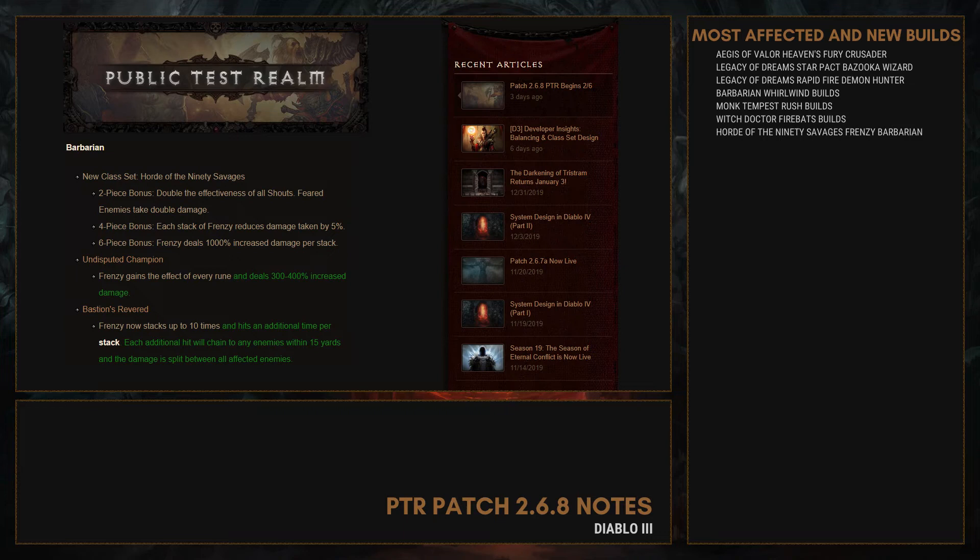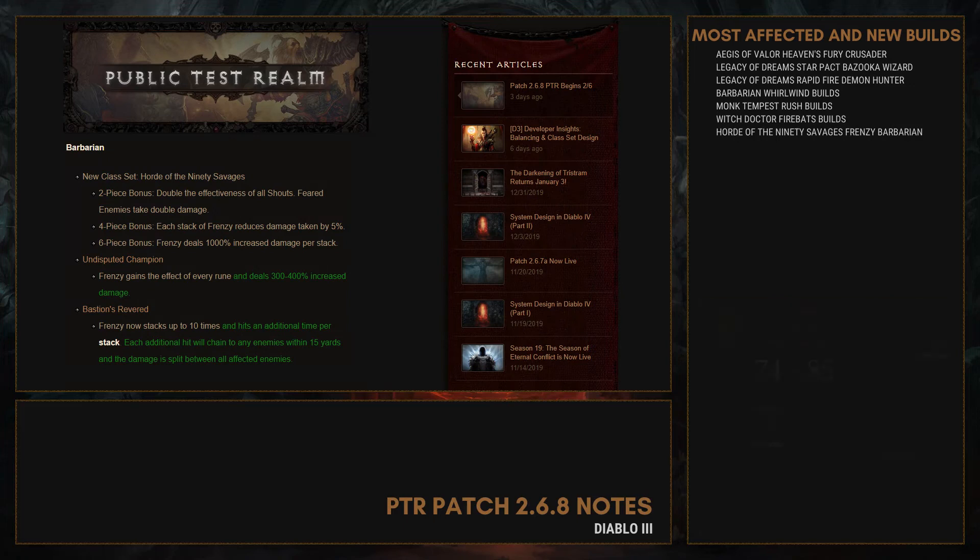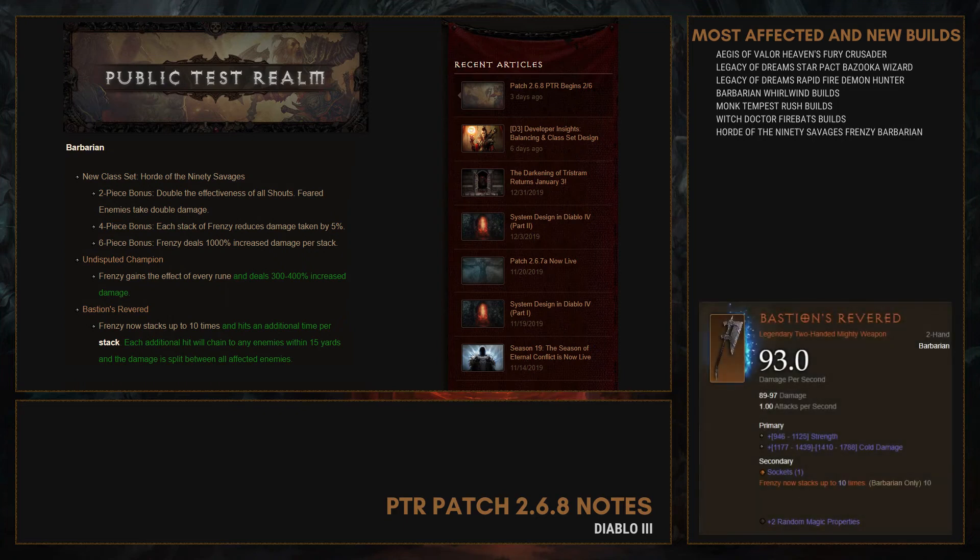There are 2 items that support this set. First, the Undisputed Champion belt — Frenzy gains the effect of every rune and deals up to 400% increased damage. Lastly, the Bastion's Revered two-handed axe — Frenzy now stacks up to 10 times and hits an additional time per attack. Each additional hit chains to enemies within 15 yards, and the damage is split between all affected enemies. Thanks to 10 stacks, we get 50% damage reduction and 10,000% increased damage. I wonder how it will perform in practice.